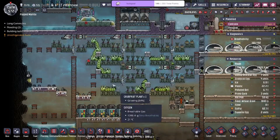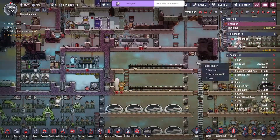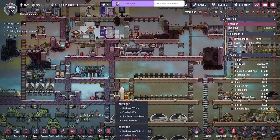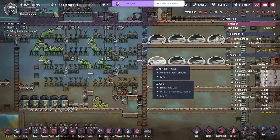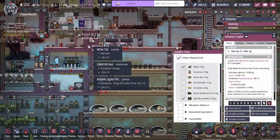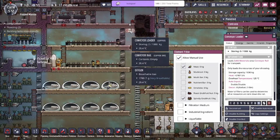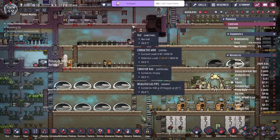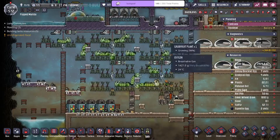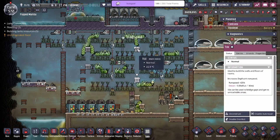We're automatically sweeping the grub fruit to here, meaning I don't have to rely on my dupes doing an infinite loop. The issue we were running into was that if I made them deliver to the loader so it could go to the freezer box, it would be pulled out of the food storage and put back in. Since it goes through regular tiles it's going to heat up again and eventually rot the food — so we had to automate it by sweeping.